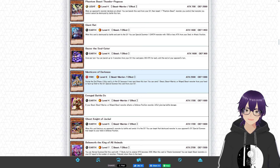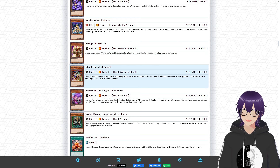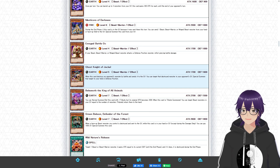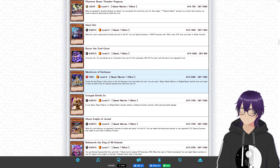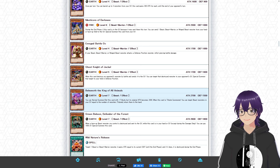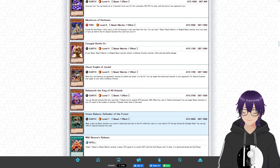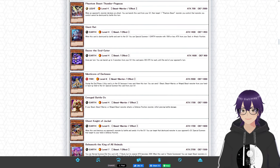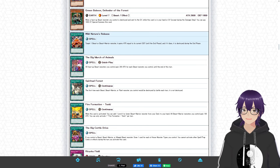Continuing on, we have Giant Ratch for consistency, Bazoo as a great normal summon, Manticore is interesting, Enraged Battle Locks is great for beating down, and Ghost Knight of Jackal I'm not a huge fan of. My main issue is that there are four tribute monsters total: Jackal King, Behemoth, Green Baboon, and Burfmont. That's a lot, making the deck prone to bricky hands. Behemoth the King of All Animals is only okay, while Green Baboon Defender of the Forest is actually a really good card with some recursion. The monster roster isn't that bad except for the multiple tribute monsters — we could have done with quite a few less.